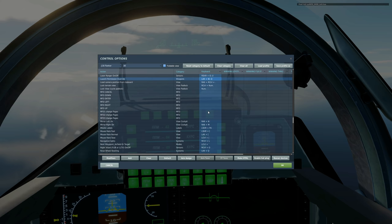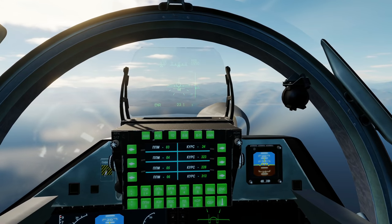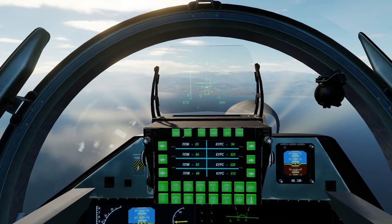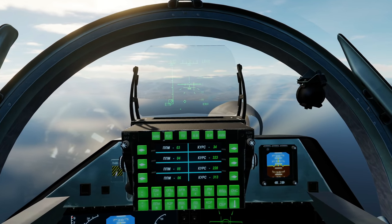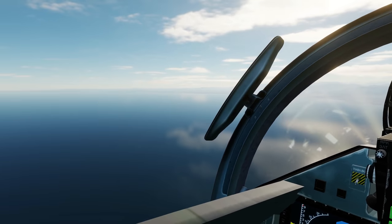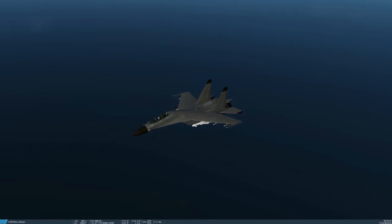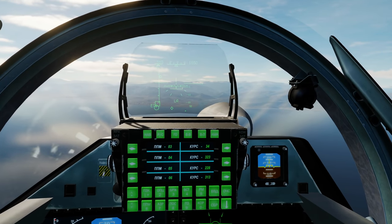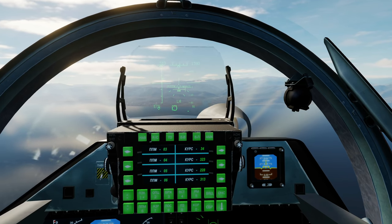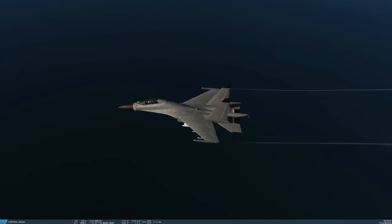Let's start with anti-shipping on the J-16D. Throttle back, press 7 for air-to-ground master mode — the YJ-83 is selected, that's fine. Press I for ELINT, designate a target, choose that ship, press Target Lock. We don't have launch authority, so press Launch Permission Override. We now have LA — press Weapon Fire and off it goes. Next, the YJ-91 anti-ship is already selected, so unlock the previous target, lock a new target, and fire again.